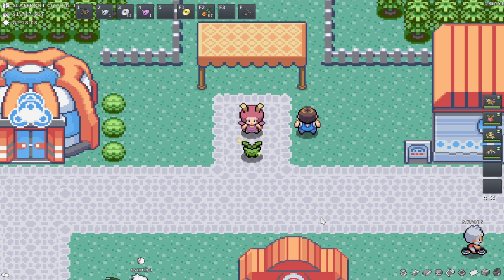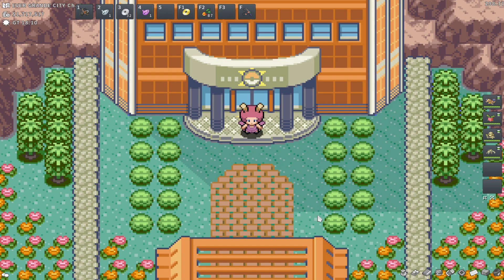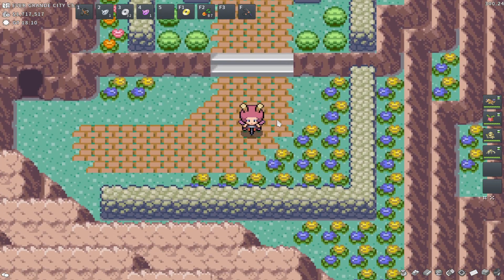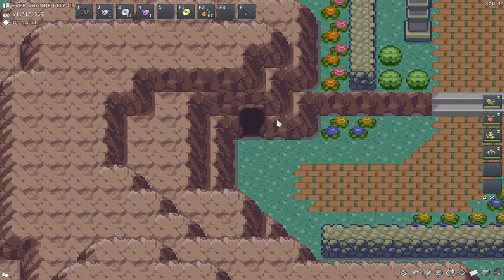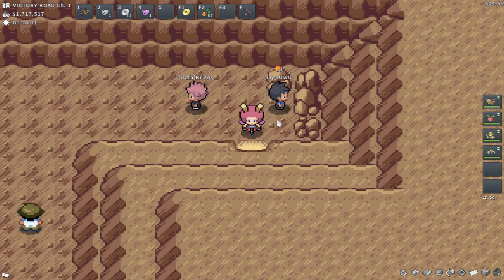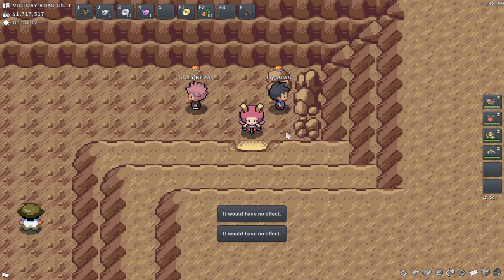Let's get into the spots. I'm going to start with HP and go down the list, so let's head over to the Hariyama spot. For the Hariyama spot, it's going to take place here in Evergrande City right before the Elite Four. This is a good spot if you're kind of before or after the E4 — late game or post game — to do some HP EV training.